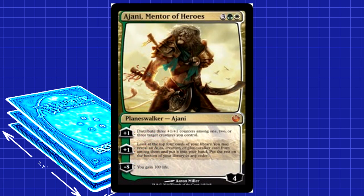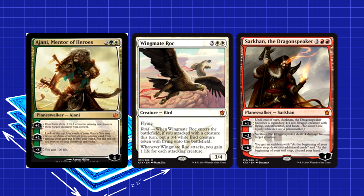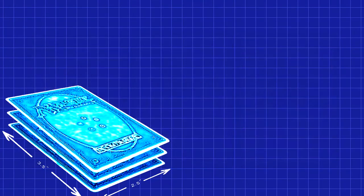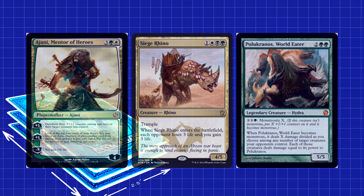Ajani is in this deck because, honestly, why not? His counter distribution is powerful — even just one counter allows any of the creatures in your deck to overpower their equivalents. Wingmate Roc becomes a 4/5 and doesn't die to Sarkhan or Stormbreath Dragon. Siege Rhino becomes a 5/6 and doesn't die to Polukranos or another Rhino. He's pretty great. His second ability is pure card advantage. You play 23 creatures and Planeswalkers, so revealing four cards should give you at least one creature or walker you can take. If it doesn't, you just got rid of four cards you probably didn't want. The whole deck is about value, and Ajani brings a lot of value to the table.